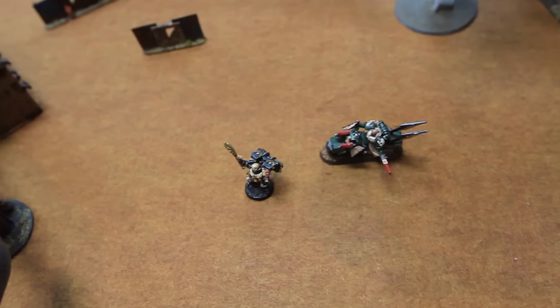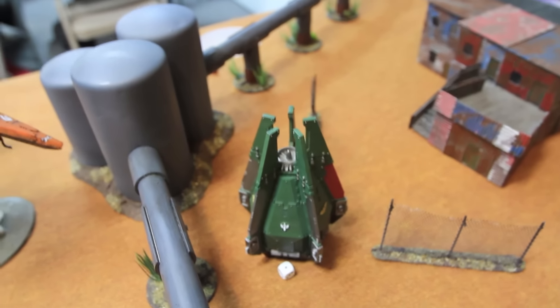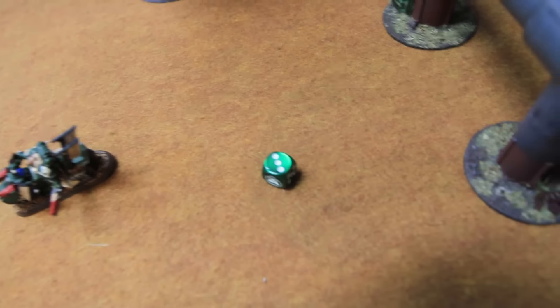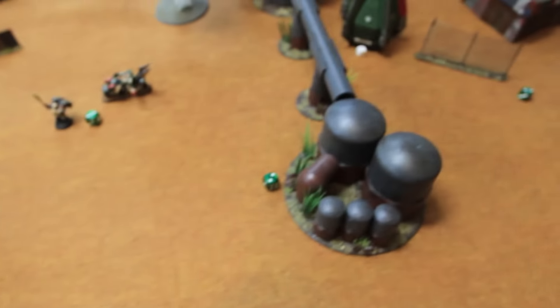Dark Angels movement phase turn six: scouts shot over to secure the landing zone behind the departing flyers. Other squads stood still. The drop pod is immobilized. Shooting phase: a marine throws a crack grenade at the back of the bomber — hitting on a six, one hit, glancing on a four — just misses, would have been hilarious. Multiple units snap fire at the Blitz Bomber and the other flyer hitting on sixes — nothing connects. That is it for the Dark Angels turn six.